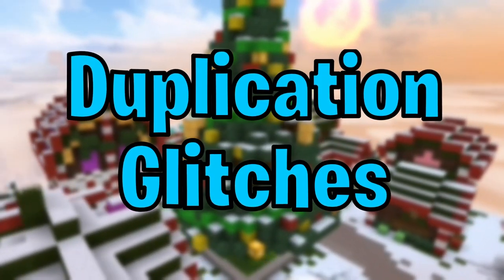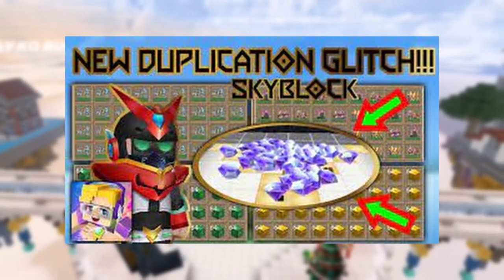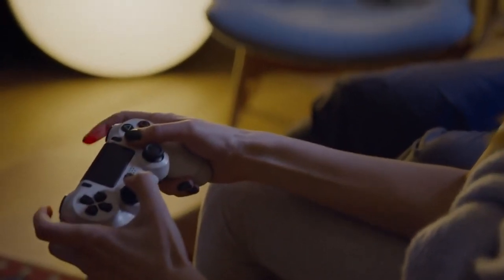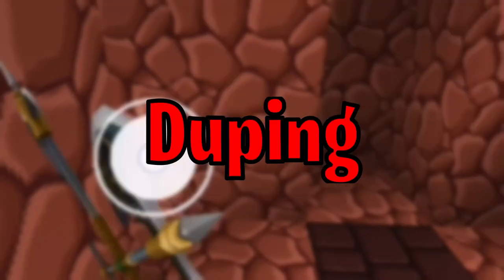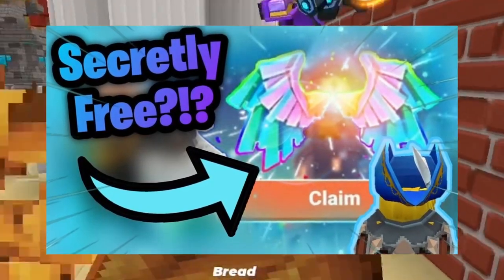Duplication glitches are still and will always be possible, as players have dedicated time to research and find these dupe bugs to abuse for their own advantage, growth, and YouTube views. Many people stopped playing Skyblock after this bizarre week of exploitation, because instead of grinding for the items you want, you could just effortlessly get them out of thin air by duping. On top of that, there isn't even an intended free-to-play way to get these premium items, as they can only be bought with G-Cubes or by paying real money.